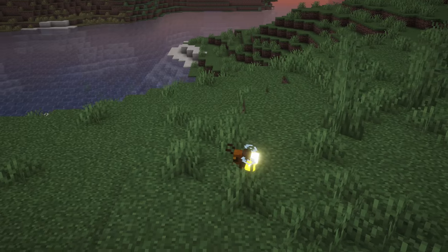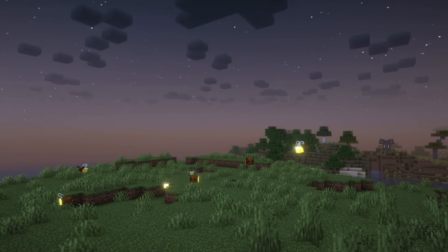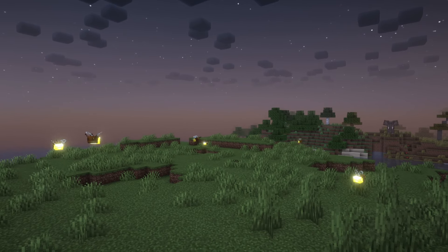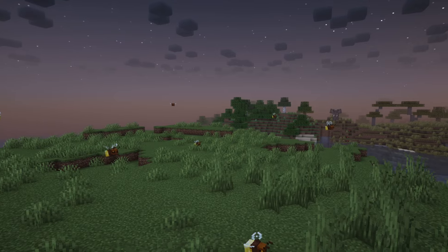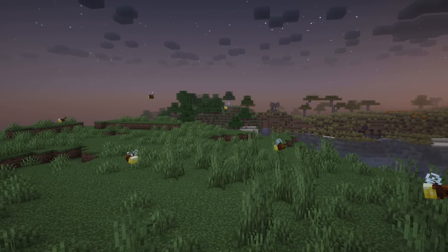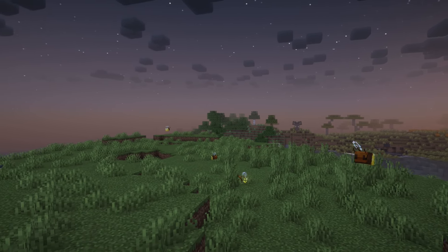Fireflies will spawn in areas with a light level less than 8 in groups of 2-3. Fireflies are passive and will fly around aimlessly at night or in dark areas. They glow at random intervals, and when it becomes daytime or their environment gets brighter, fireflies will hide in nearby tall grass. If they cannot find tall grass within 30 seconds, they will despawn with some particles.